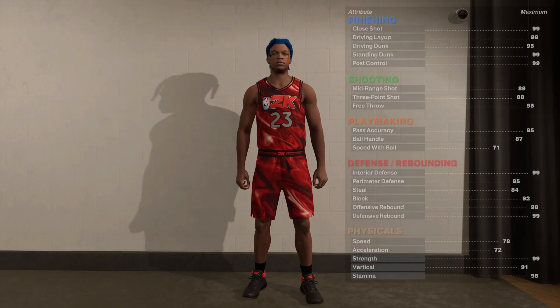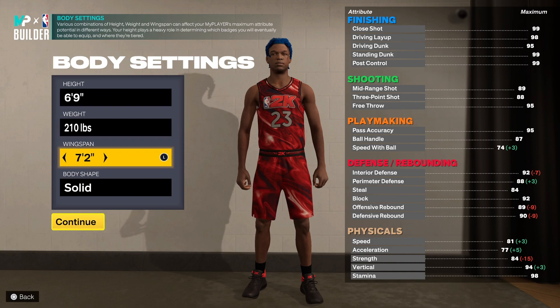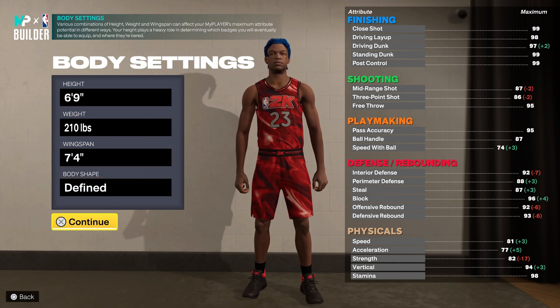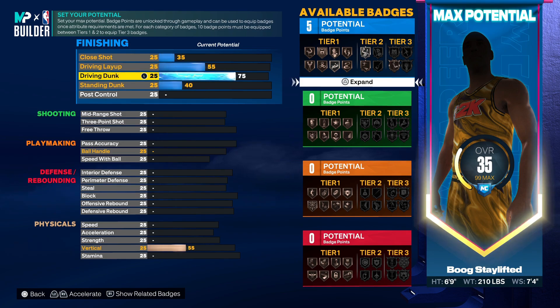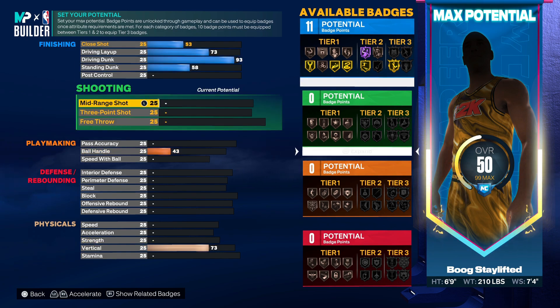Go power forward, you want to go 6'9" minimum weight, and the wingspan you want to go 7'4" defined on the body shape. We're gonna jump right into the finishing - there's gonna be some heat right here. 6'9" is already unstoppable, and we're gonna go 93 on driving dunk - that's giving you the elite contact dunks.